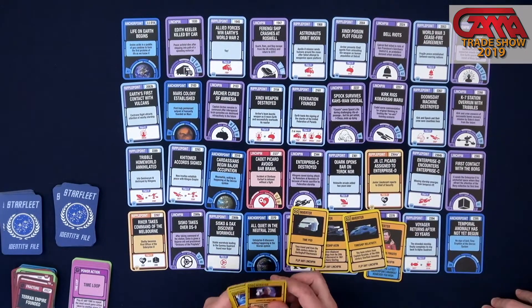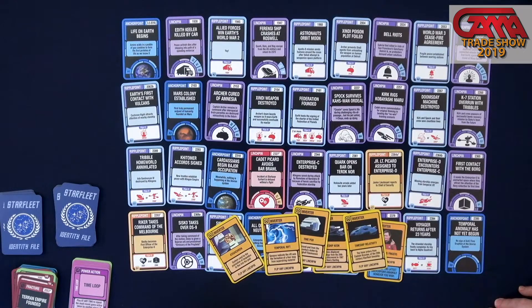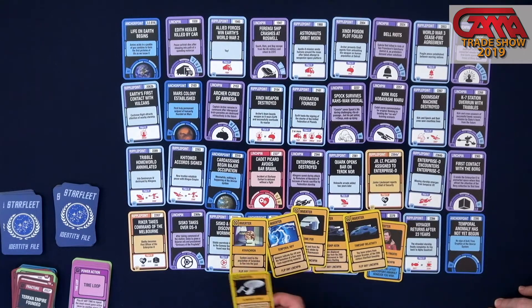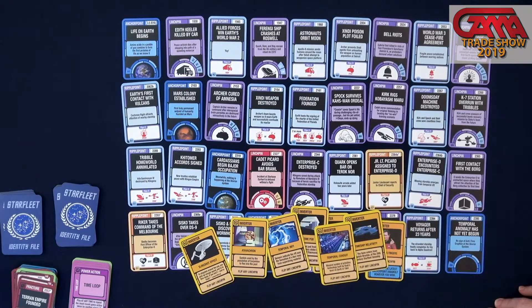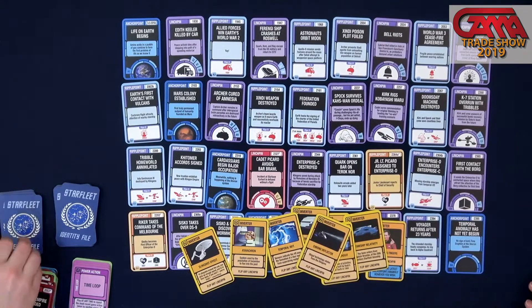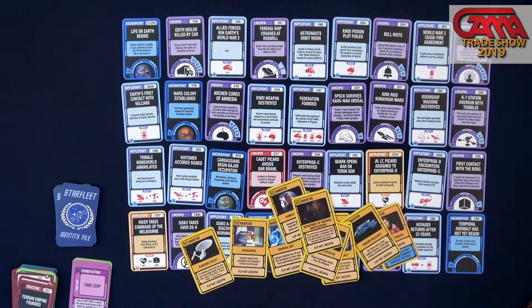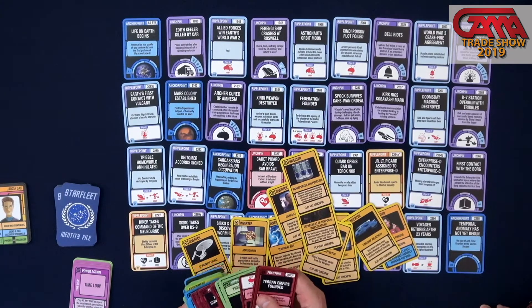There's the all-purpose temporal rift — we've seen a lot of different temporal rifts show up. The Tox Uthat, an early Enterprise series event. The Slingshot Effect — that's another sort of all-purpose; they've used that a bunch of times. The Nazis built a temporal conduit in an Enterprise episode. Janeway stole the chronodeflector from the Klingons and used it to travel through time. The Department of Temporal Investigations could show up and ask questions.